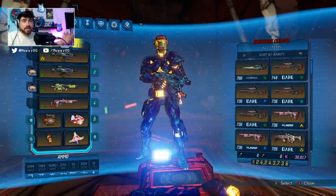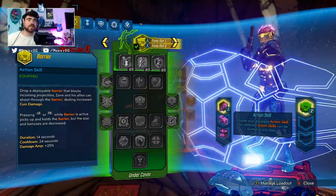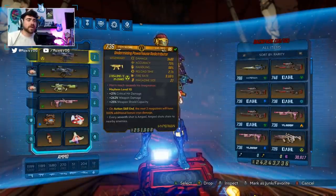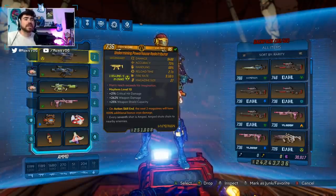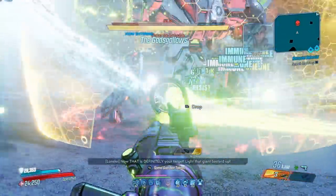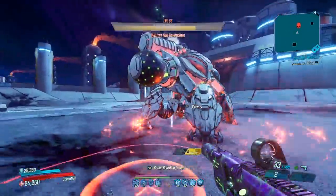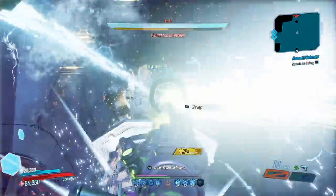Before we go over anything, you need to understand the mechanics of how this build works. Barrier gives us amp shots when we shoot through it. The redistributor chains when the shots are amped, and because we're shooting through the barrier, every single shot is amped, turning the redistributor into a mobbing machine. Even with its 160% damage buff, it's still not great at single target — it's not bad, but using something like a Light Show will be best for single target damage. Use the redistributor whenever you have multiple enemies around to kill, because those amp shots will do ridiculous damage.